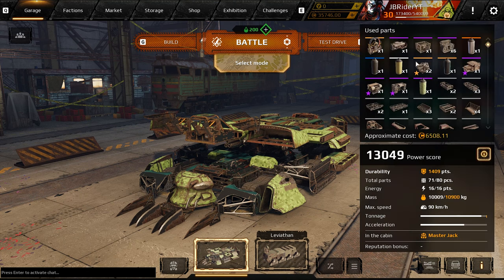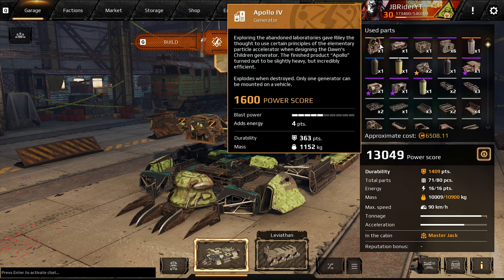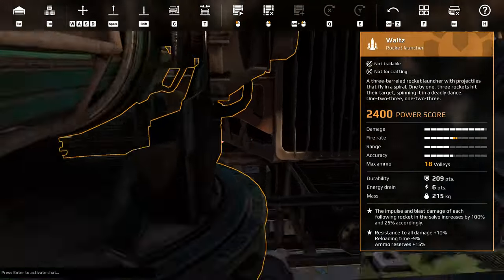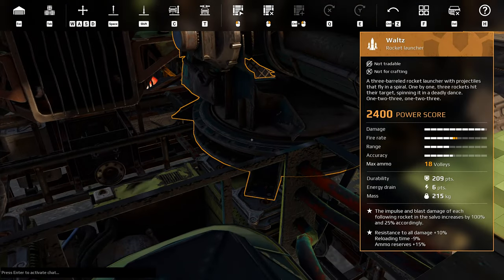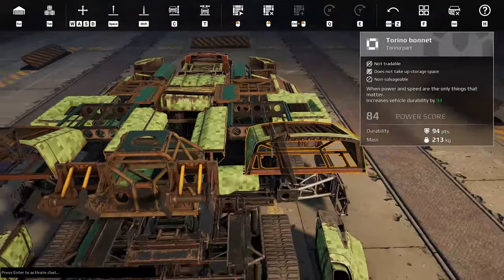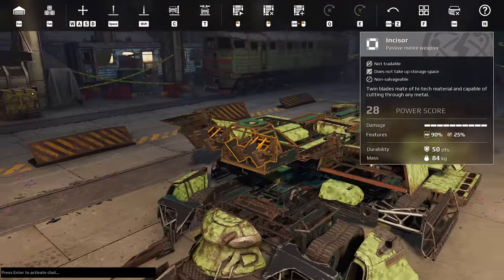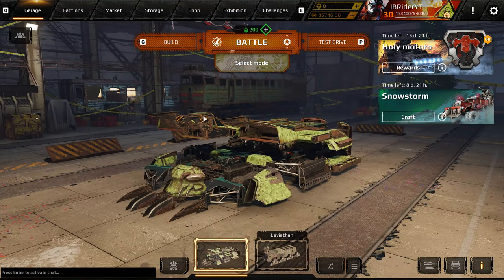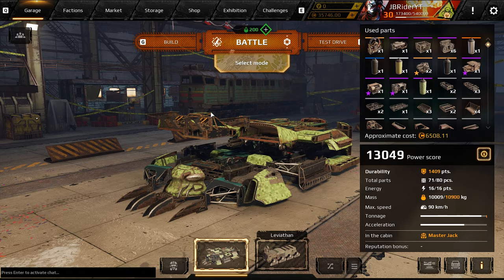Let's quickly check what this build is made of so you guys can see how to build it for yourself. We got an Apollo generator, a Presser engine, a Chameleon Mark II, six small tracks, two Waltz rocket launchers, a Harpy Cabin, a reload module, and an averter module. Both Waltz are on the averter — that's cool to see. Hopefully that helps keep our guns on for the entirety of the match. Let's have some fun with this thing.